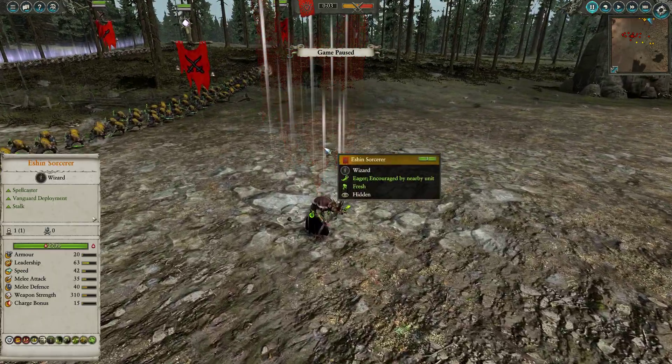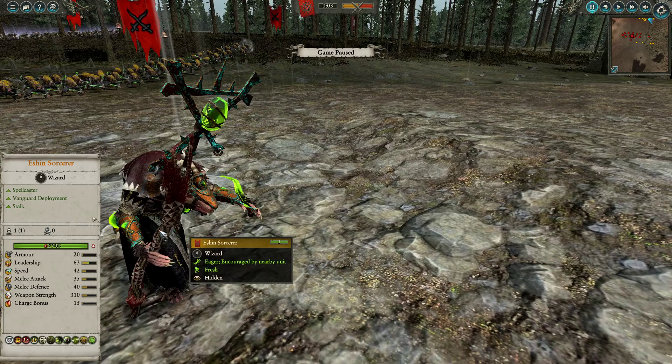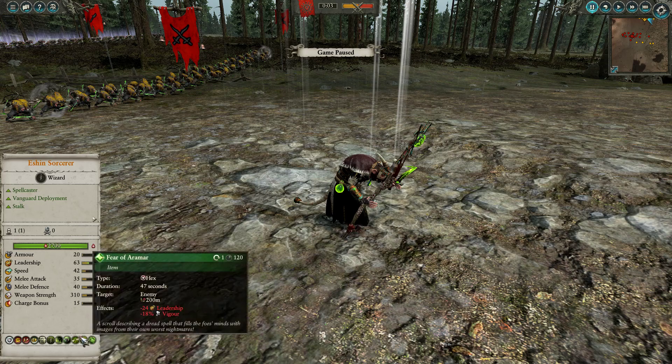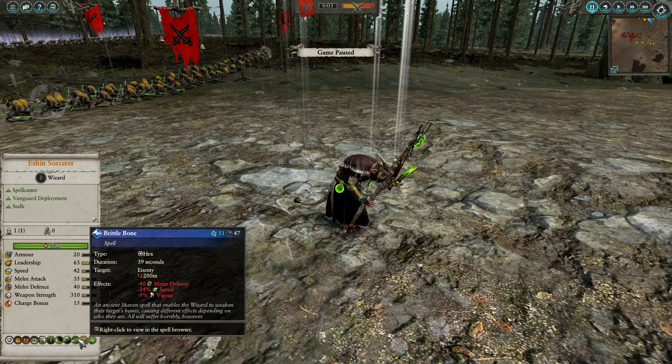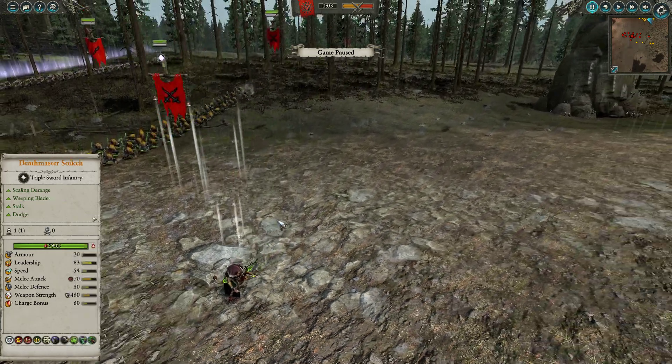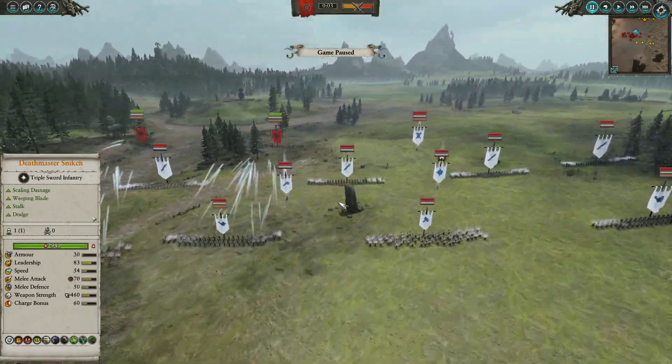He's also gone for an Eshin Sorcerer as his Mage, which is incredibly powerful. Brittle Bones is a fantastic Hex ability — minus 40 melee defence, 24% speed reduction, and 9% vigour — basically pinning someone in place and weakening them. This can destroy elite units and let your rats punch above their weight. Drop this, send the Assassin in, pop trophy heads, send Death Master Snekic in, and you just delete characters. He's also brought Armour of Darkness and Warp Stars — a very sneaky build overall.